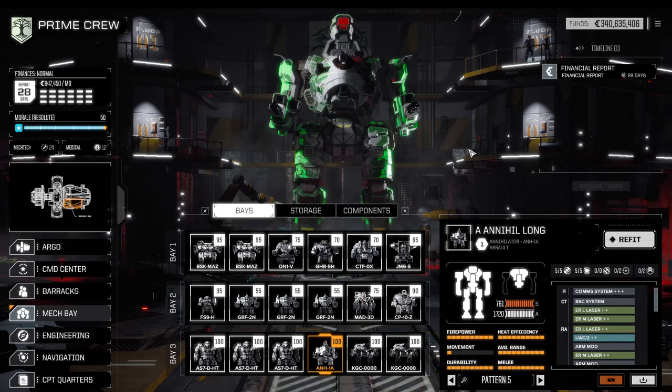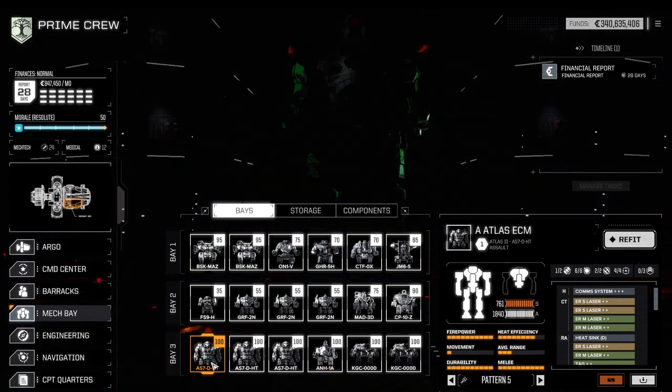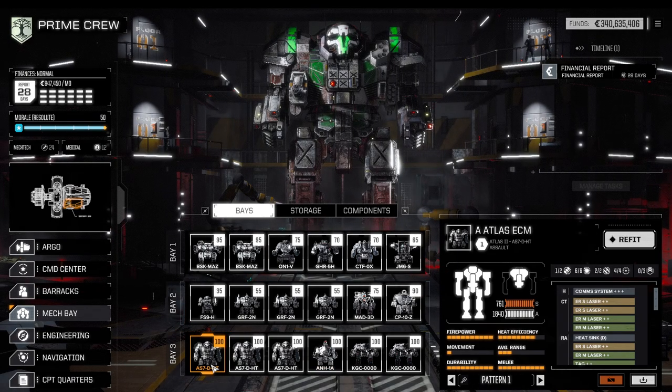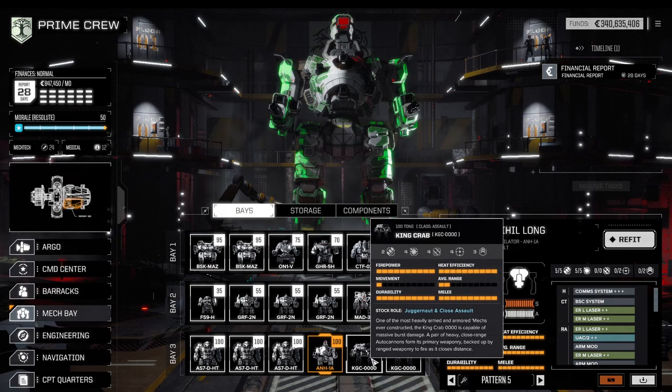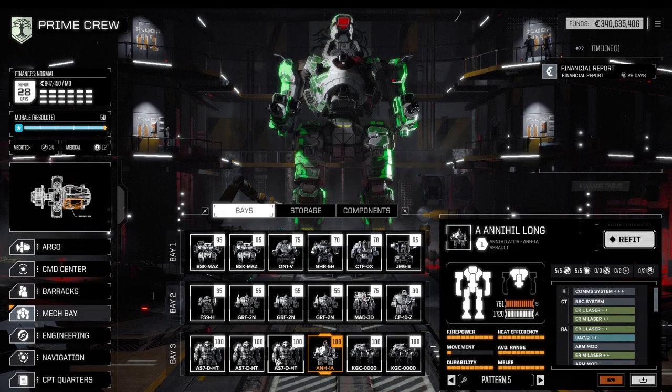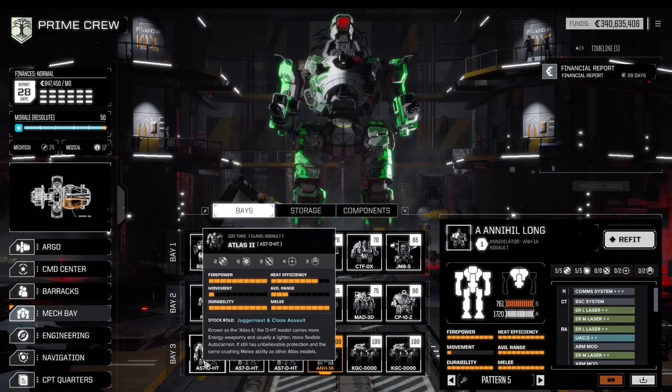While that is all fun and good, the game itself offers a bit more, and I will show you today an absolutely killer lance down to the very details. The first part of the video will go through the builds and why I've chosen what I've chosen, and then we're going to take a look at some footage. The absolute strongest lance in the game is comprised of three Atlas II Star League Max and one single Annihilator.